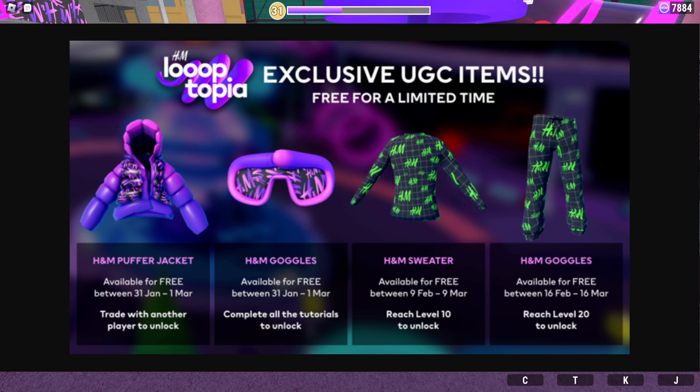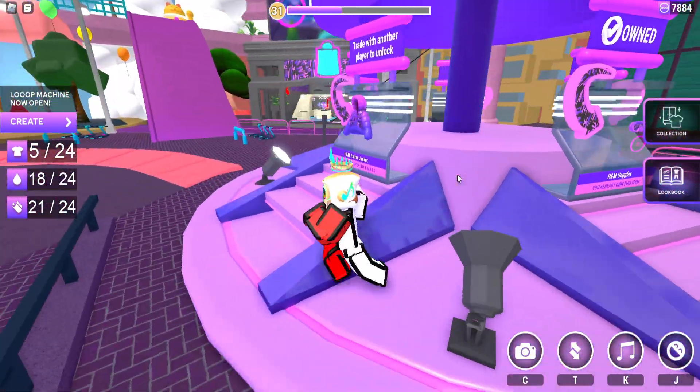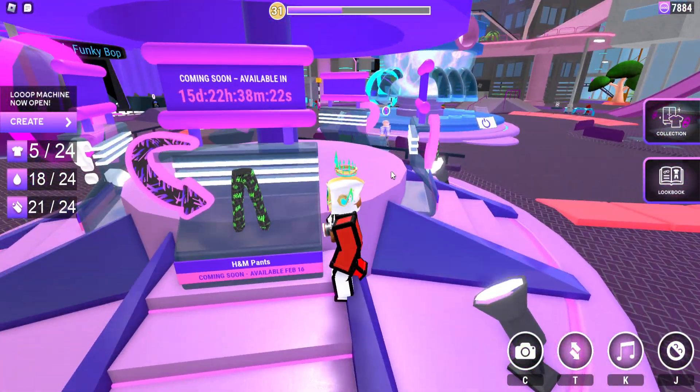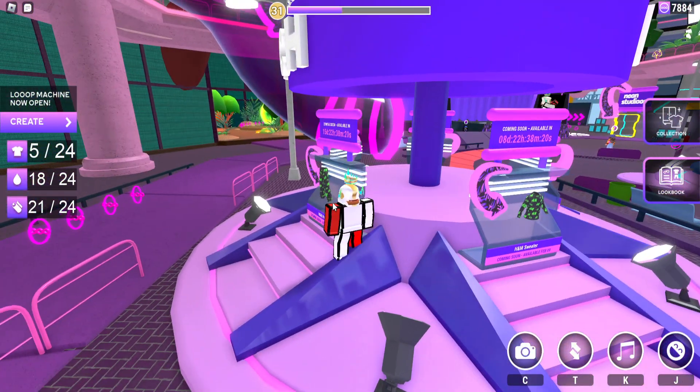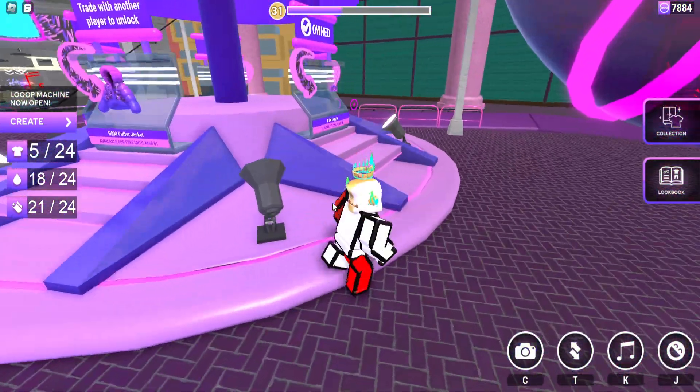The easiest item is the goggles, but the rest are 3D clothing. The other items — the purple jacket, sweater, and pants — are all layered clothing. If you don't care about those that's fine, but it's not that hard to get them anyway. Let's go over how to get the goggles first.